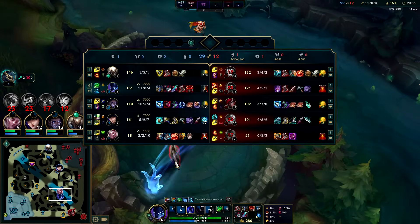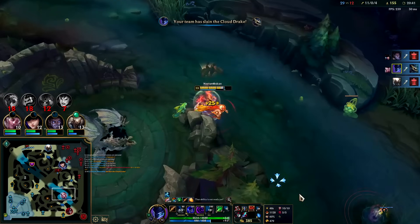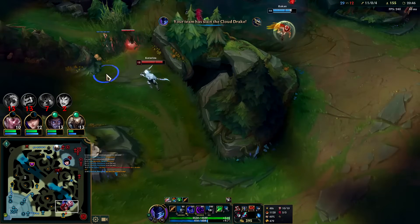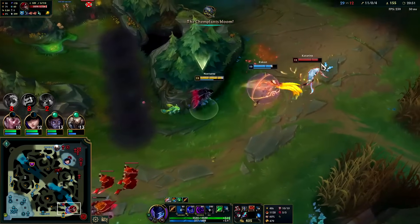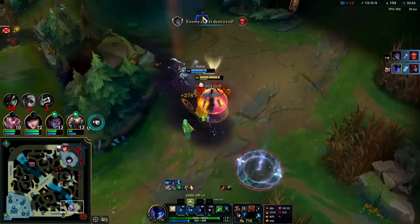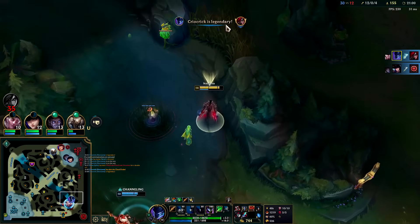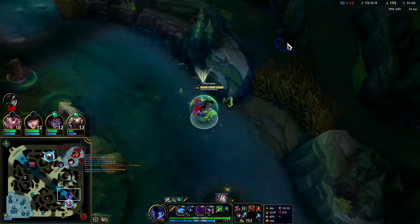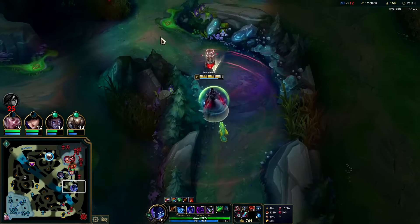Kata is rage split-pushing but she can't really solo anyone on our team except Caitlin or Rakan, so her split-pushing does very little for their team. Even Pantheon should be able to solo her. Hey Kata — I don't know where she thinks she's going. Close fight. E, W, Q — R is ready and it's less than a minute cooldown. Holy crap, once it's maxed it'll be a 45-second cooldown.